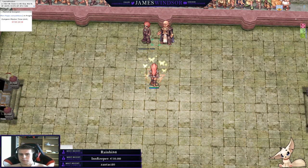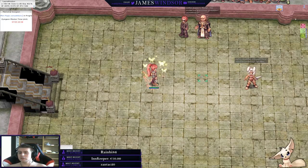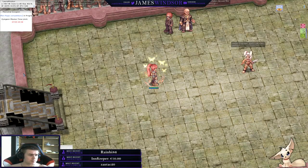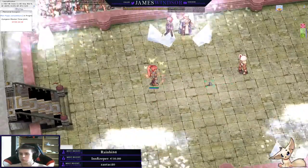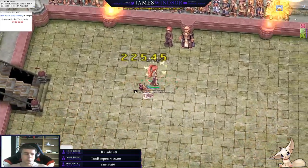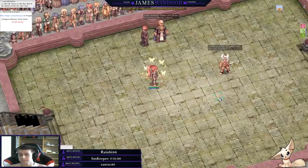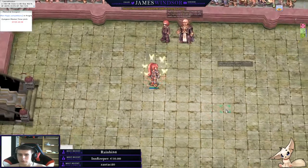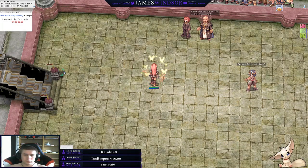The third round can be one of three options depending on which one you get: the shoplifter, a bully, or a gangman — apparently Geffen has gangs. We get the shoplifter — damage-wise you can do neutral damage, that's fine. This person does Stone Curse on you, so you want to use an Undead armor to be immune to Stone Curse. Against the shoplifter you want to be wearing an Undead armor because she Stone Curses and uses Venom.